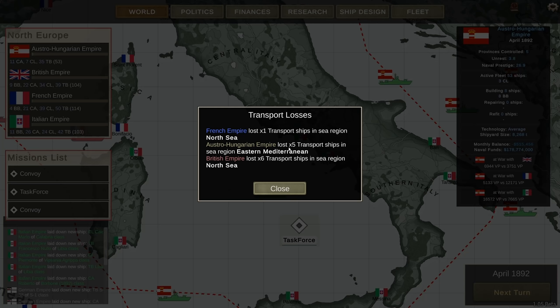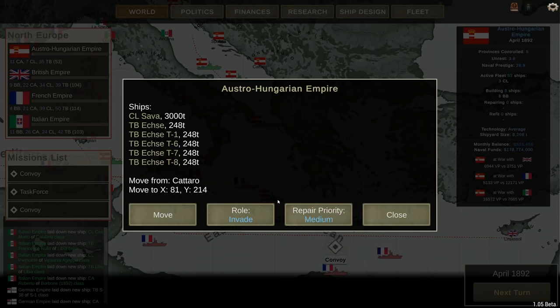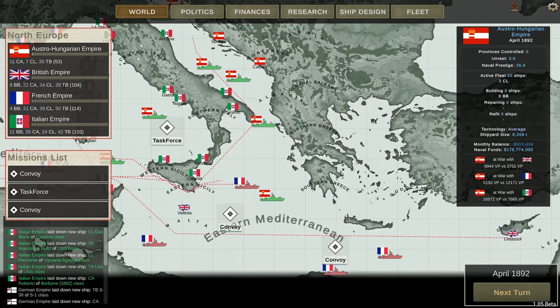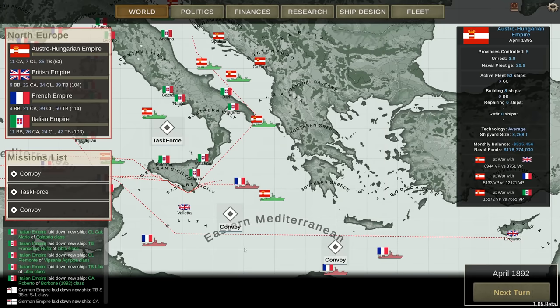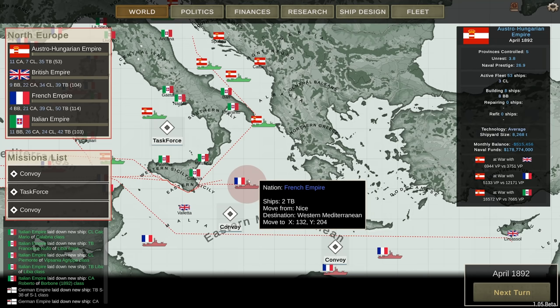I keep losing transports in the eastern Mediterranean, which is the problem. I have a task force over there with a light cruiser, the Sava, and a bunch of torpedo boats. But it's just not enough — there are too many ships out here, or so I'm told, because they keep disappearing, these transports of mine.